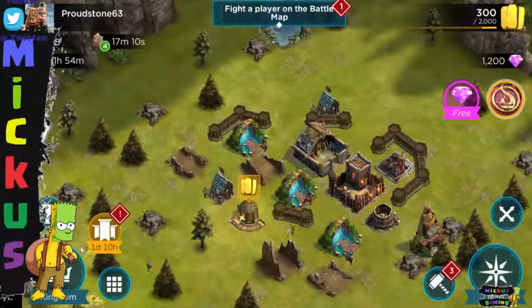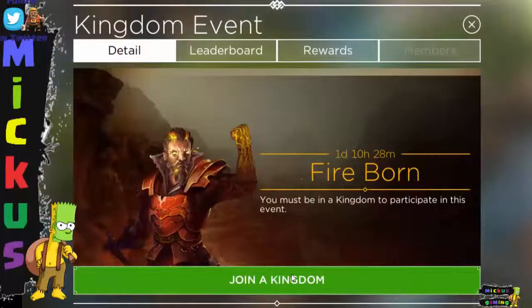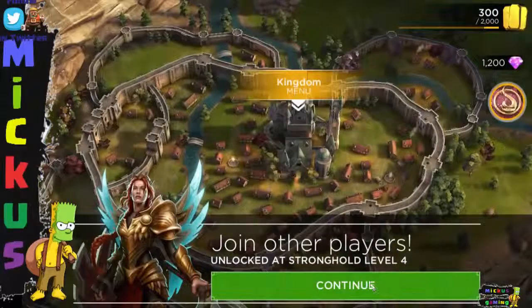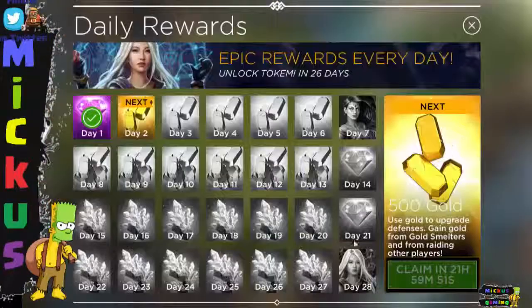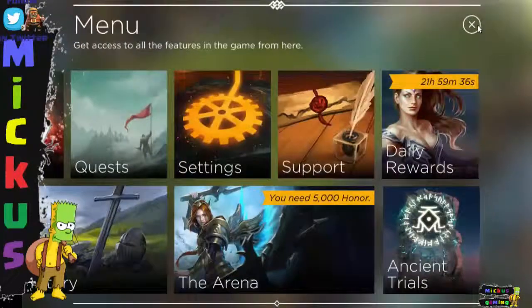There is an event — Fireborn. But you must be in a kingdom to participate in the event. If you go into the kingdom, it's unlocked at level four — I can't do that because I'm level one. We're gonna claim the daily prize. The daily prize — you get something new every day. And after 28 days straight, you get Tokumi, which is a death Ancient. And after seven days, you get Lyris — she's a lightning Ancient.